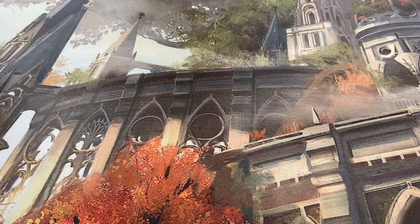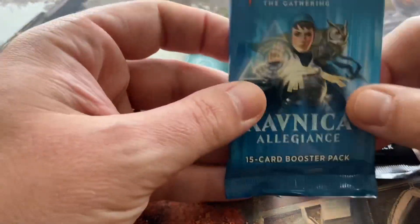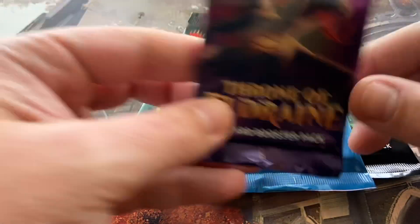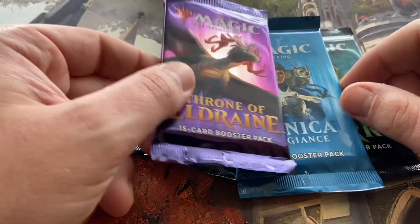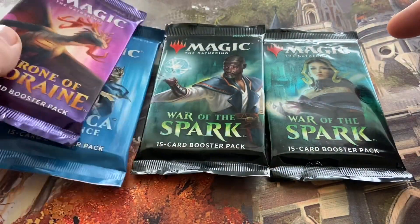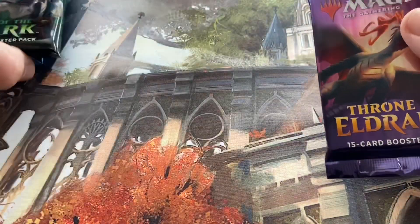We're just going to jump right into that. Today we've got these packs, bought by Thing2, and we're just going to open a couple of packs for you. We've got two packs of War of the Spark, one pack of Ravnica Allegiance, and one Throne of Eldraine pack, so we will get cracking on these.